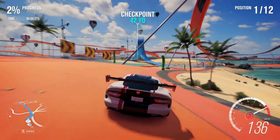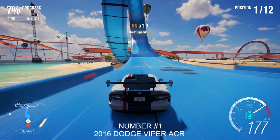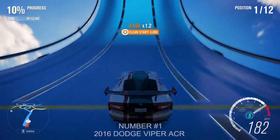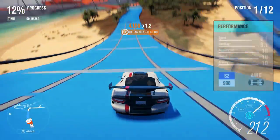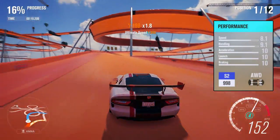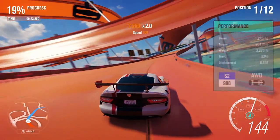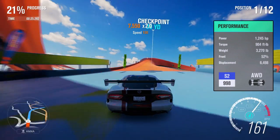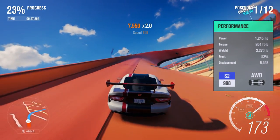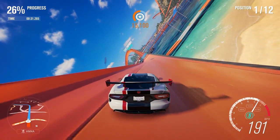Number 1: the 2016 Dodge Viper ACR. This car is DLC from the Alpinestars Car Pack — a DLC you need to own. Like the Centenario, I spent a long time making this the perfect tune for online racing. It has 9.1 handling, over 1,240 horsepower, and is designed to be the easiest car to drive in S2. This is by far my favourite car in the game for racing.